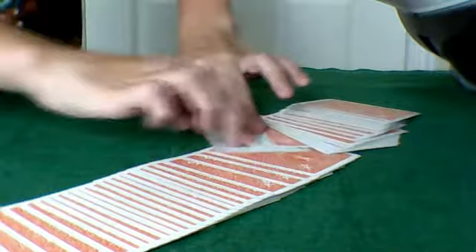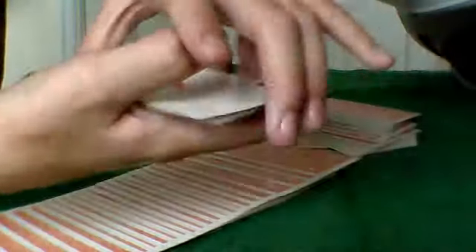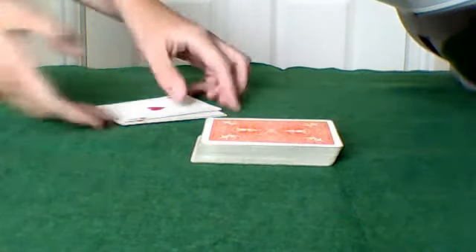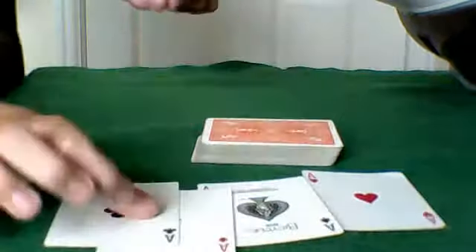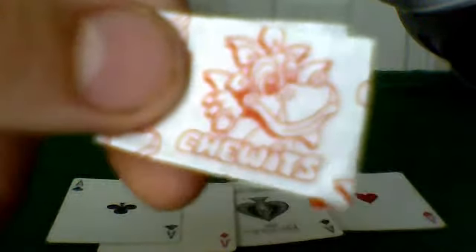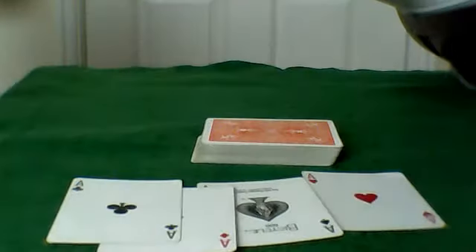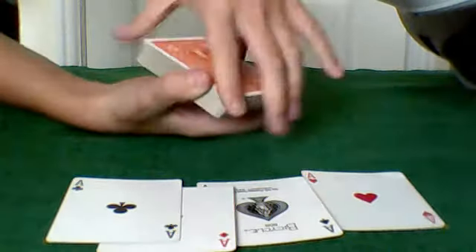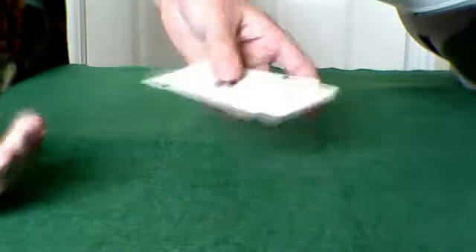And look, those two aces turn into four. I'm going to do a simple trick. I have a little ad break just for about five seconds, and I will show you how to do the trick afterwards — because people think that the Ace of Spades is a bit of a revealing card.